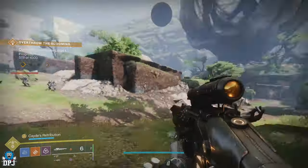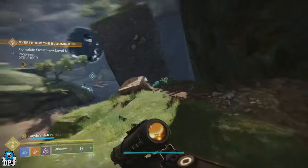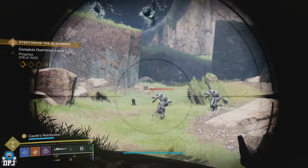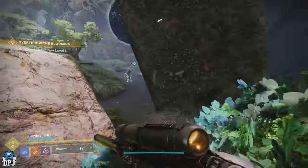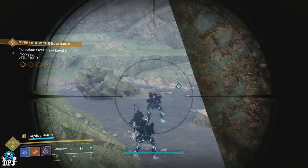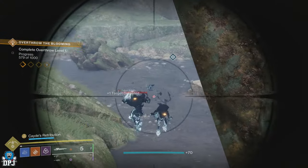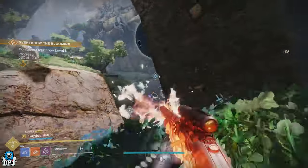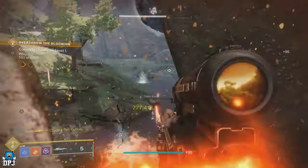The Still Hunt is a brand new exotic sniper rifle in Destiny 2 and the Final Shape DLC. This exotic has everyone talking at the moment, and in this video I bring you a few tips and tricks for this weapon. I believe this will be the must-have weapon for Hunters in the brand new raid that is coming.